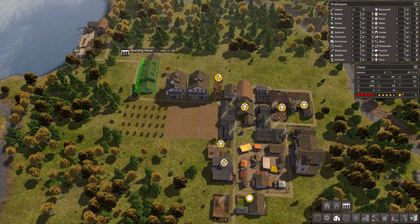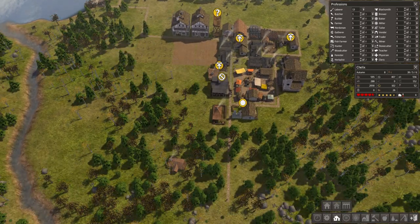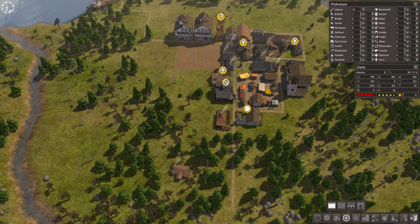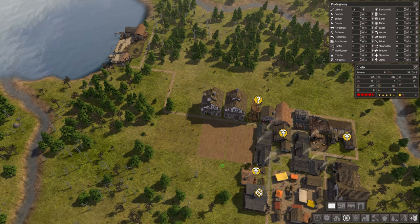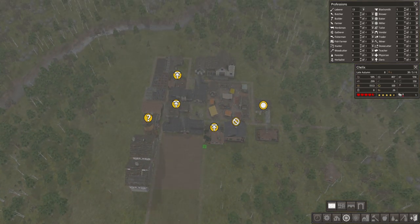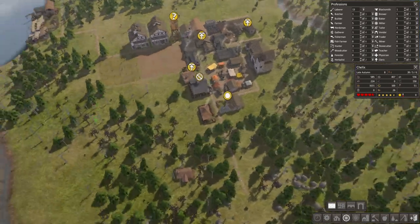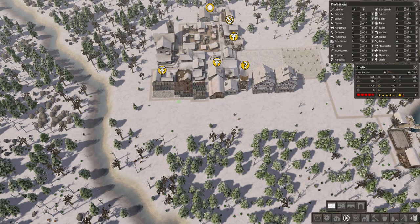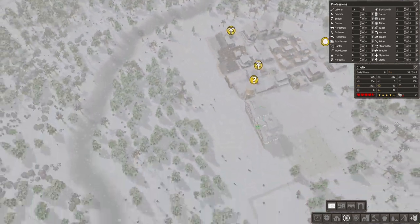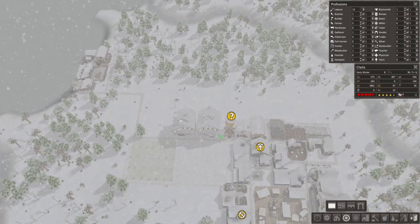I'm going to do a boarding house — a temporary house for visitors. Let's see where to do it, we gotta make some way here. There's no space. Okay, one here, one here, one here. Wonderful, this is good. I think I may just put one and continue this road here — roads between them, why not.